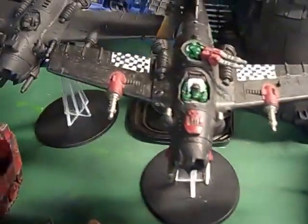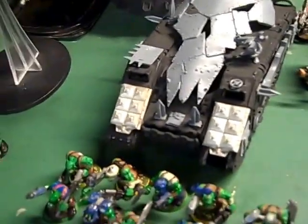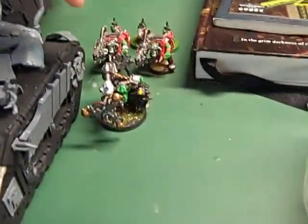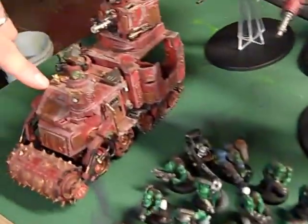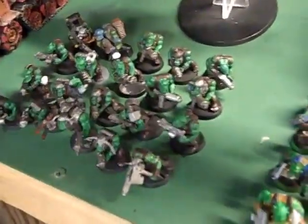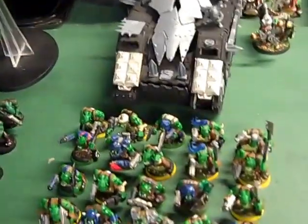The last army is the Orcs. Looks like the Orcs have two Dakkajets, a Stompa, two Battle Wagons — one with a Death Roller — and Ghazghkull with a Shockwave and Custom Force Field. Two squads of about 20 Boys each going in the Battle Wagons. So Orcs and the Stompa with Tau versus Demons and the Renegade Guard.